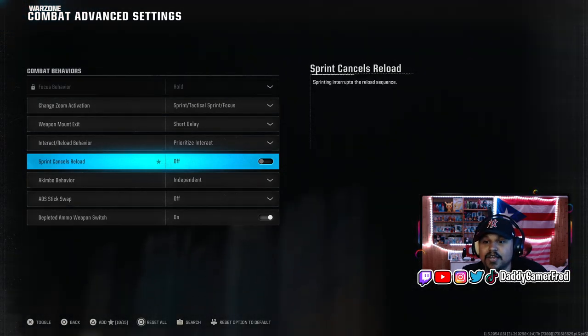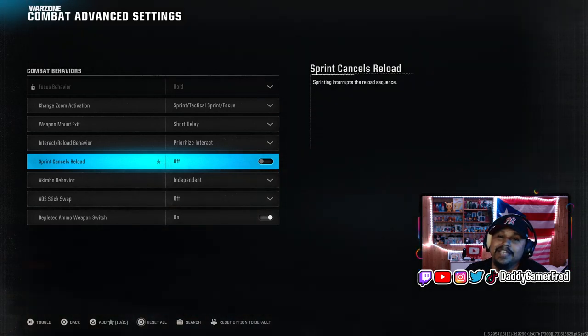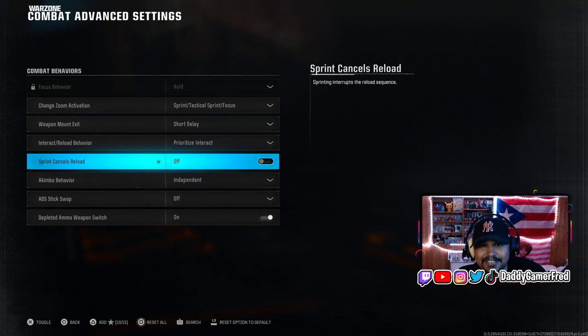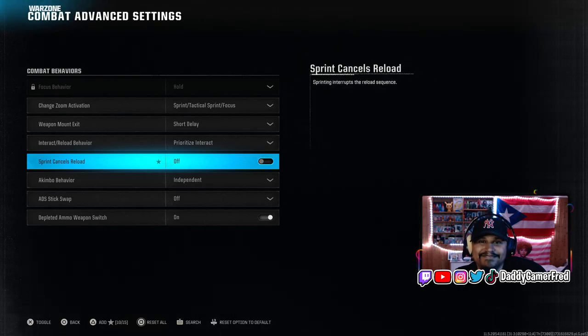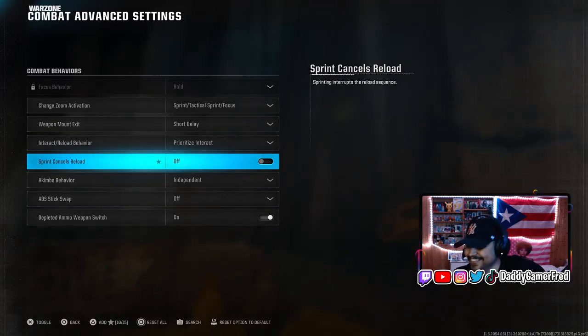If it's on, when you sprint it will interrupt the reload animation, meaning you have to do it again — and that sucks. I don't know why they implemented that, but to turn it off you have to go three menus in. Thank you, Activision.